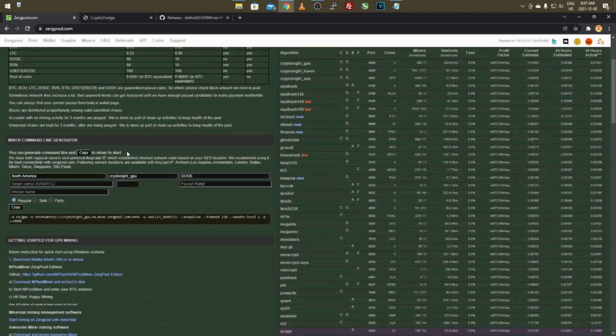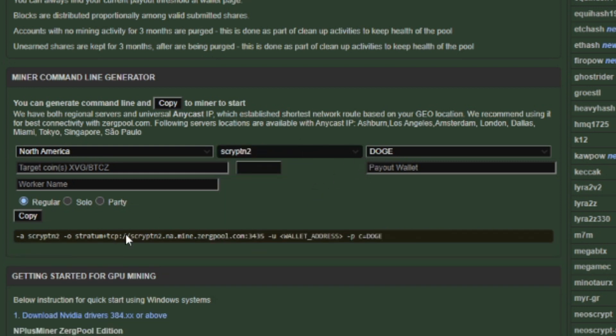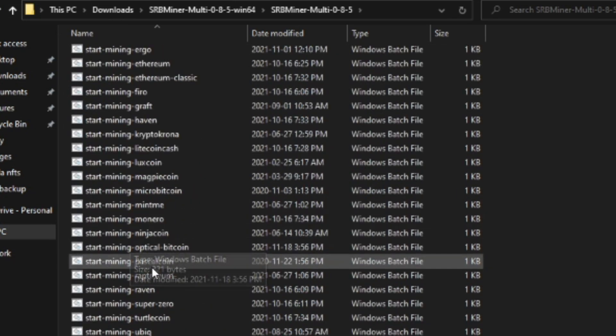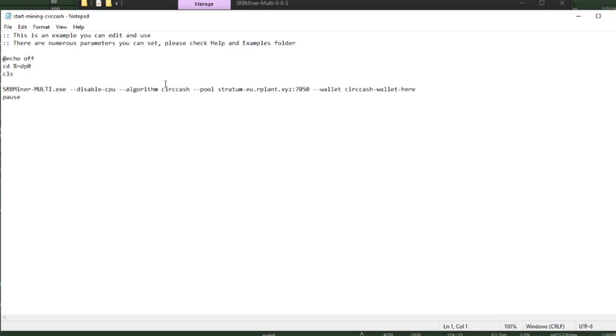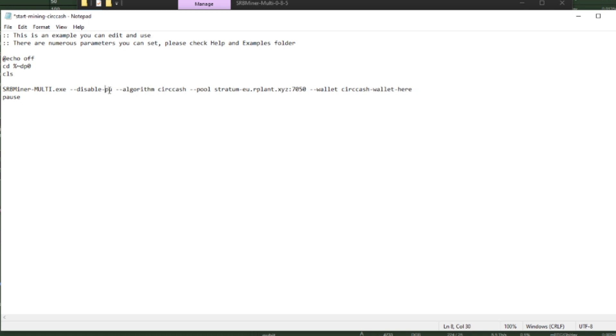Once added as an exclusion, it's the same process: select your region and algorithm in Zergpool. For this one I'll choose ScryptN2 and keep Doge as payout. Open the SRBMiner folder and scroll down to find a batch file you want to edit. Some have 'disable CPU' — we'll remove that and instead add 'disable GPU' if you only want CPU mining.